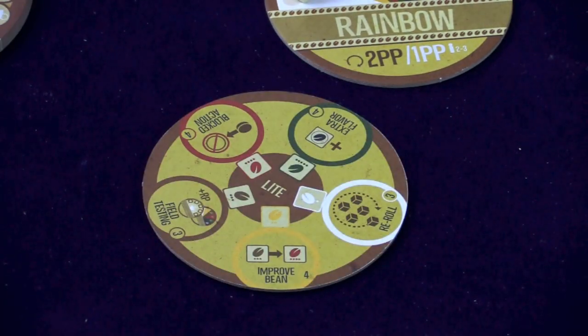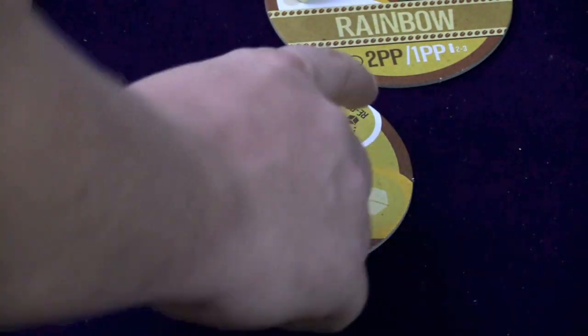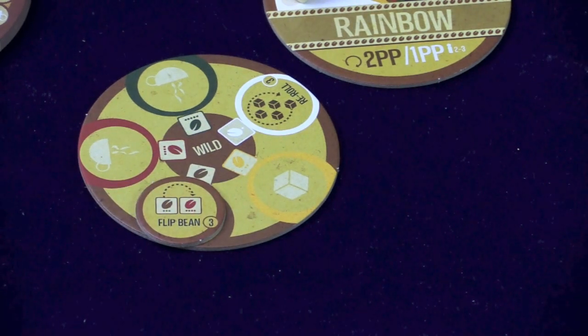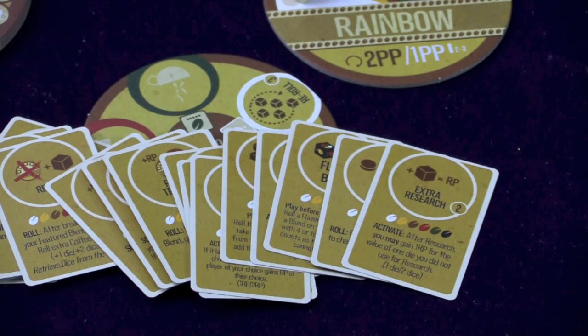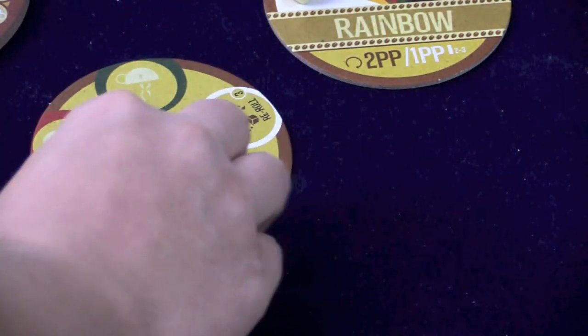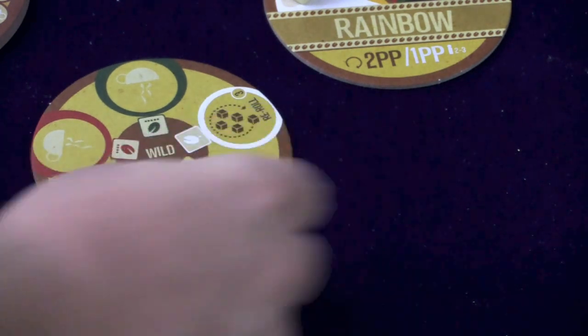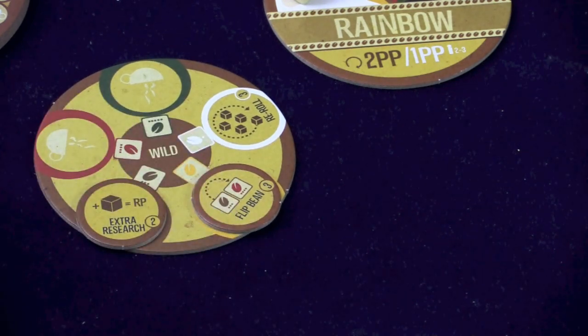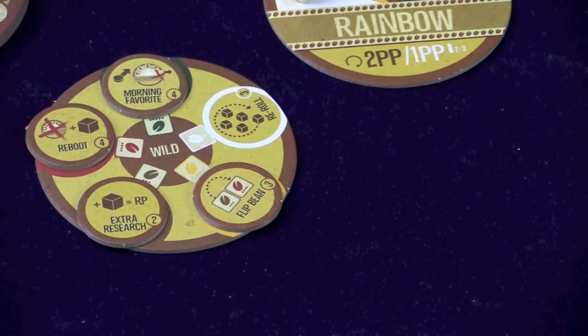These are the five technologies on the light coaster, but if you use the wild one, you always have a re-roll but there might be something else — like a flip bean, which lets you flip one of your dice to the other side, changing a 3 to a 4 or a 1 to a 6. There is a whole ton of them, so every game is going to be different. There's a card that explains how each technology works. Some technologies show a die symbol, so this one would go here and you'd take one star, giving you extra research points. There are also special ones like a reboot and morning favorite, each with very specific things they can do.